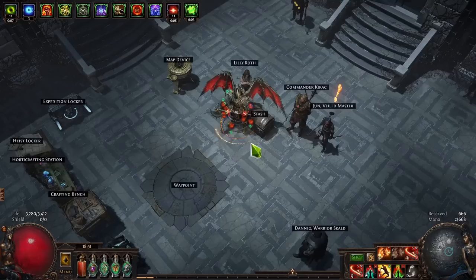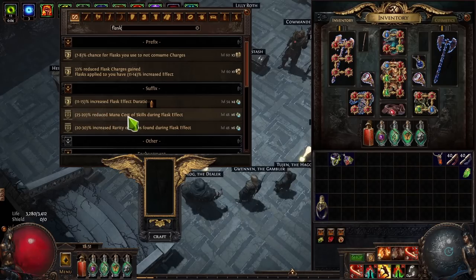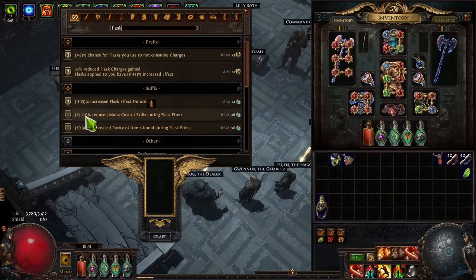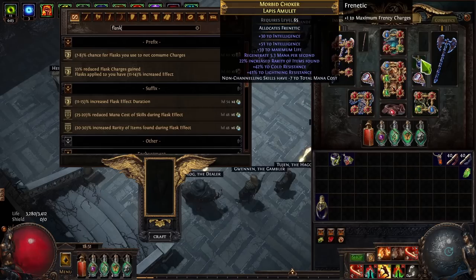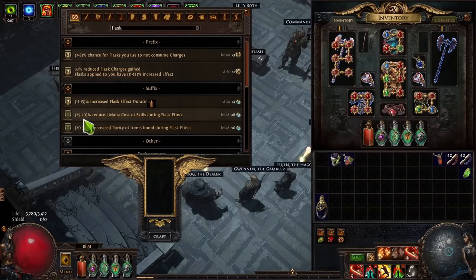We also have a flask craft — reduced mana cost of skills during flask effect — which is especially useful if you have permanent flask uptime. Importantly, this scales with flask effect and applies before the flat minus-to-mana-cost modifiers. So if your skill costs 100 mana and you have doubled flask effect — say on Mageblood — you'd get 50% reduced mana cost, bringing it to 50, and then minus seven on top, rather than minus seven first and then halved. This makes it surprisingly powerful. You could even put it on an Enduring Mana Flask running permanently on a Pathfinder.